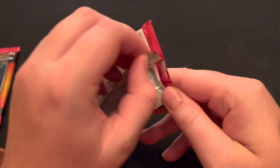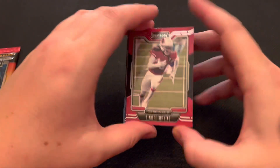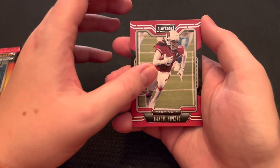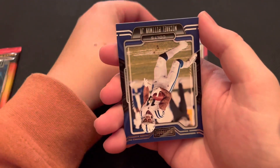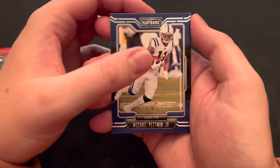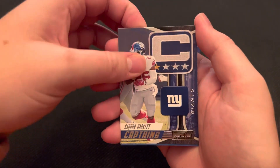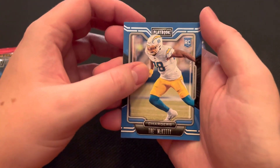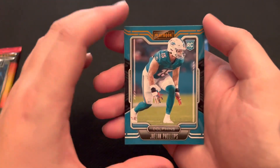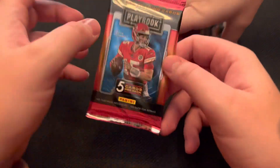Getting into the next pack. In recent news, I know Bruce Arians said he was going to no longer be head coach for the Tampa Bay Buccaneers. We get a DeAndre Hopkins — one of, if not the best wide receivers in the NFL. A Michael Pittman Jr. We have a captain's card, Saquon Barkley, which is really cool. A Trey McKitty rookie card. And finally, an orange parallel, Jalen Phillips. It'll be interesting to see what Tampa Bay does.